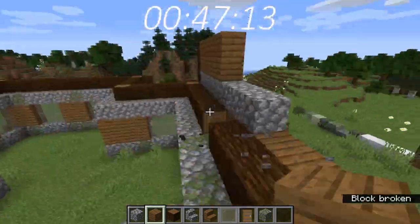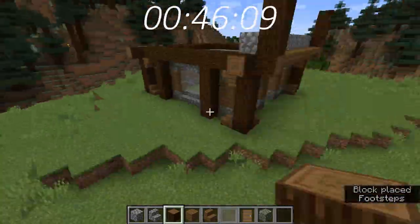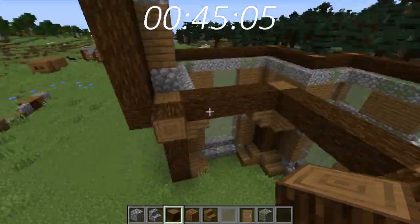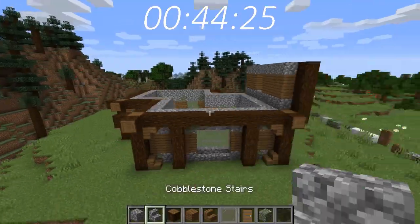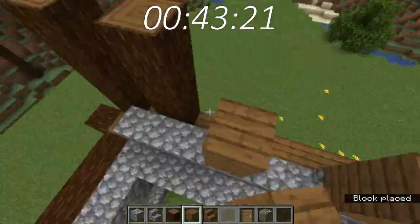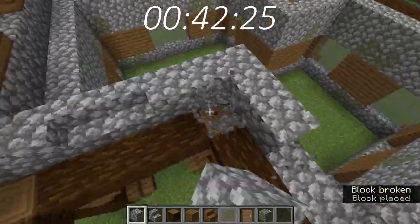If we were to do the interior, this one-hour house would be a lot smaller than it actually is now. Here we are just adding mossy cobblestone to add a bit of detail, and that was finally starting the second floor. It took me about maybe 10 to 13 minutes to do the first floor, and it took me like an hour to do the entire build. So I kind of sped it up to 8 times while editing and also cut out some parts that weren't necessary, trimming 1 hour down to 8 minutes.